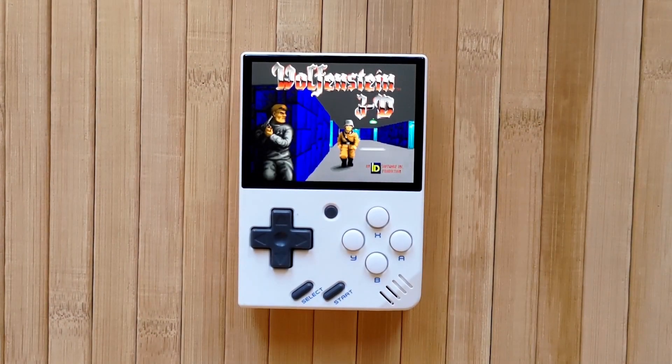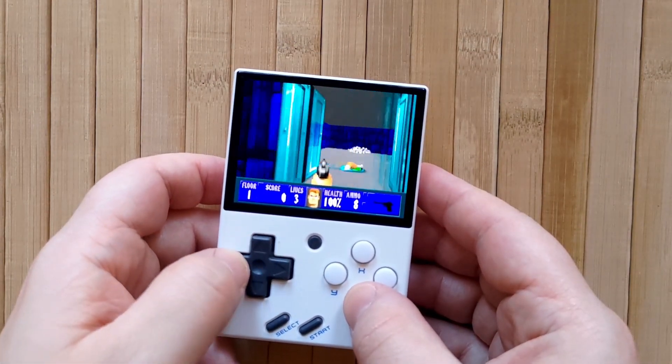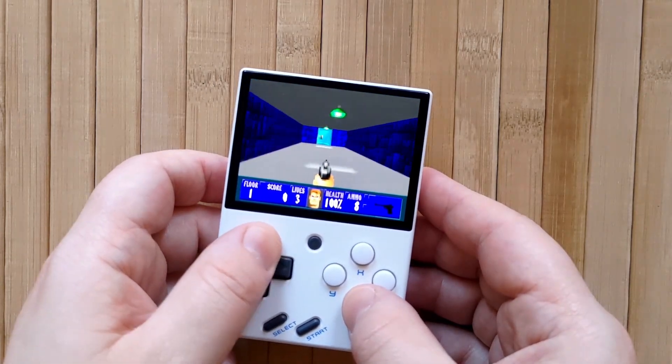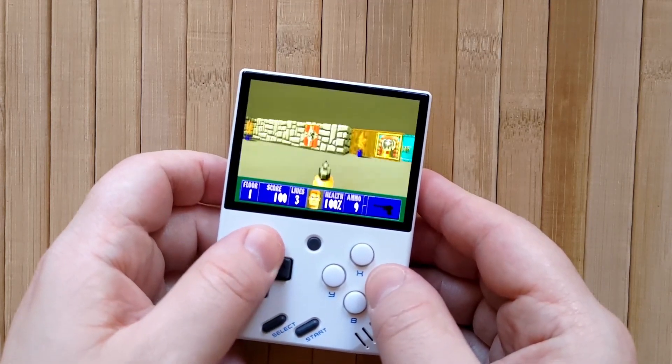Reinsert your SD card, refresh your ROMs, go to the port system, and run Wolfenstein 3D from there. As you might expect, this game runs really, really well. Use the D-pad to move and turn, the R2 and L2 buttons to strafe, the R1 and L1 buttons to cycle through your weapons, A to shoot, B to open doors. Select to open the map, and Start to pause the game.